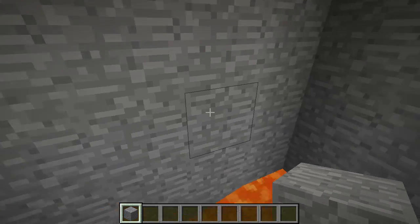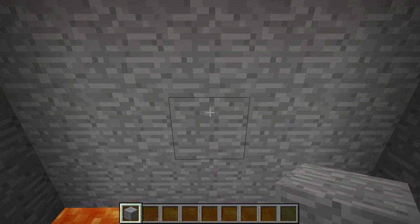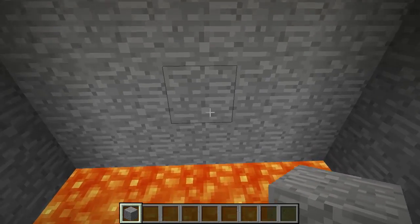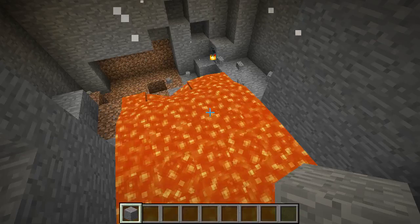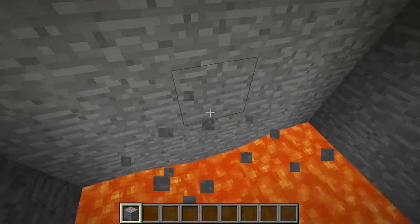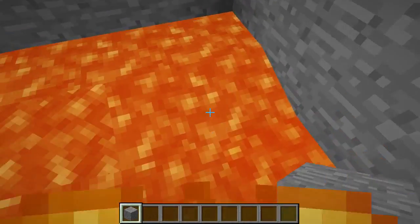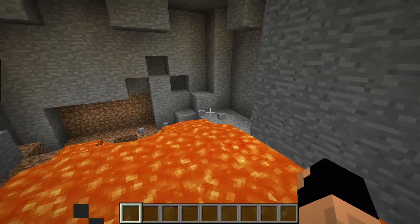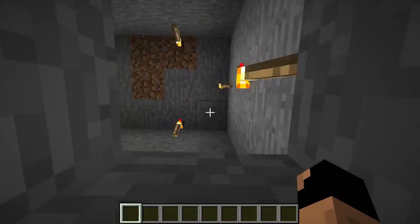I set up a trap chest here — listen close. And there we go! You can set up traps for people in case somebody's intruding on your base. Nothing was actually hurt, so your diamonds will still be there. I would have fallen into lava as you saw, which is pretty awesome. This mod is kind of James Bond-style — great for hiding things on a server.